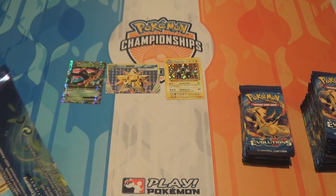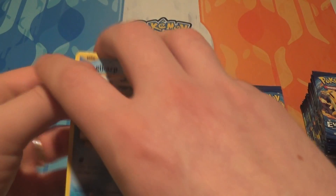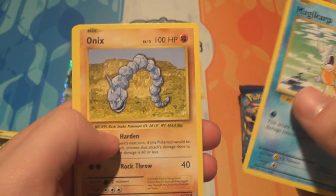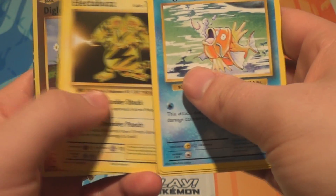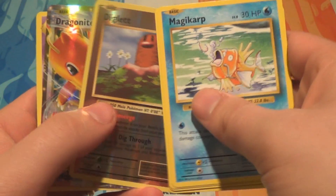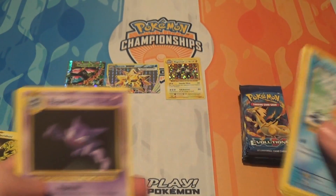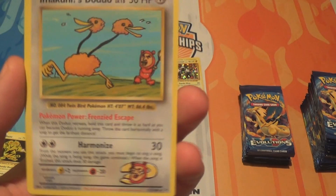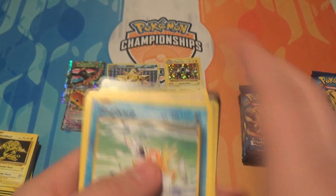So the only Secret Rare slash Uncommons we're missing from this box are Imakuni's Doduo and the Bilingual Exeggutor. Pack nine: a Magikarp, an Onyx, a Sandshrew, a Vulpix, an Electabuzz, a Reverse Diglett, and a Dragonite EX — I think we have quite a few of him. We also have a Haunter. Oh, and there's Imakuni's Doduo! This one was originally a joke card in Japan — never meant for tournament play. It's quite cool though. And a Metapod in that pack too.